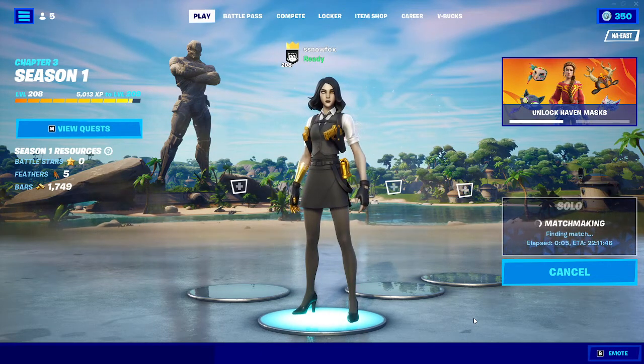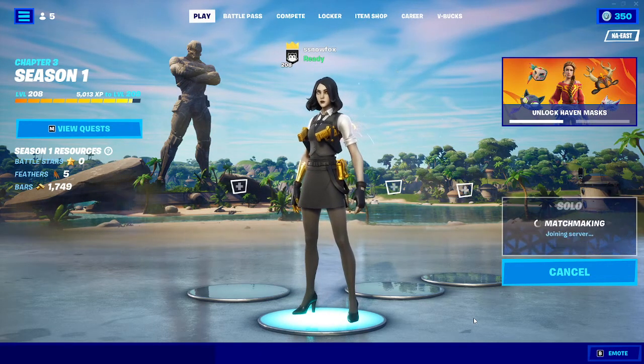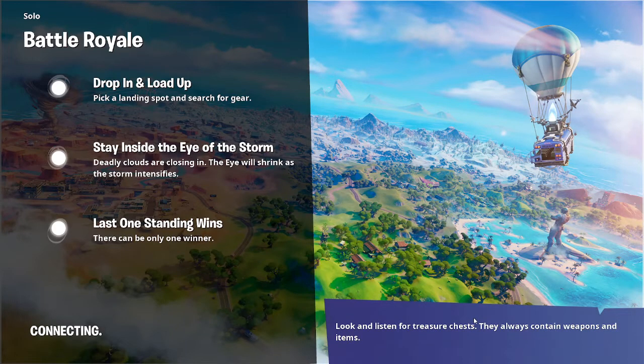We've had the treasure map in the game before — season 8 of chapter 1, we had it, and it had a Marvel version, but it has been vaulted since season 8. Now it has come back, but it's not the original — it's the Uncharted version, another collab version of it.